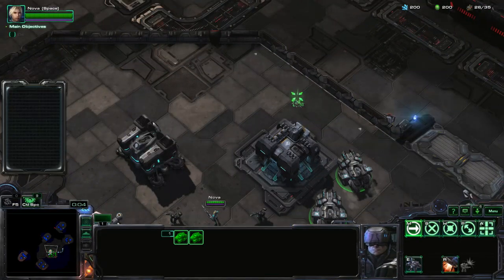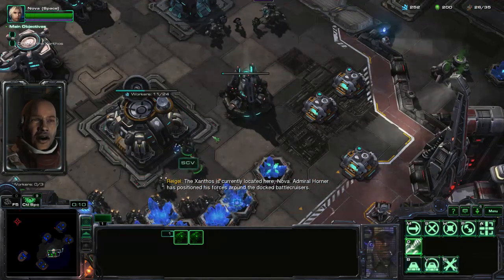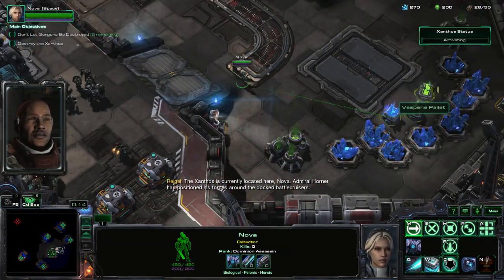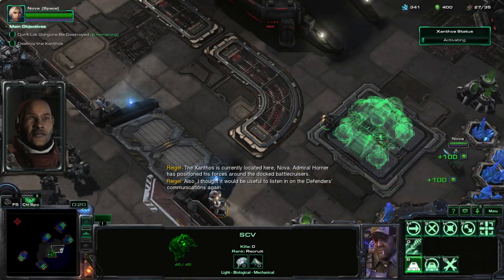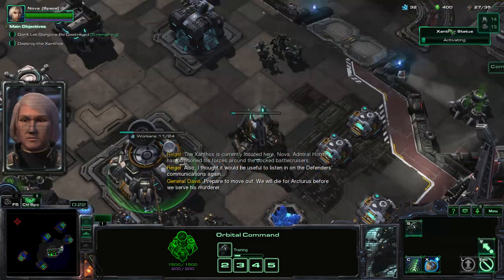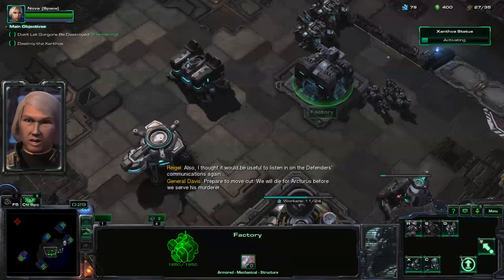Hello and welcome. The Xanthos is currently located here, Nova. Admiral Horner has positioned his forces around the docked battlecruisers. I thought it would be useful to listen in on the defenders' communications again. Prepare to move out — we will die for Arcturus before we serve his murderer.